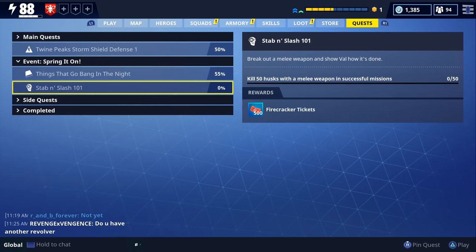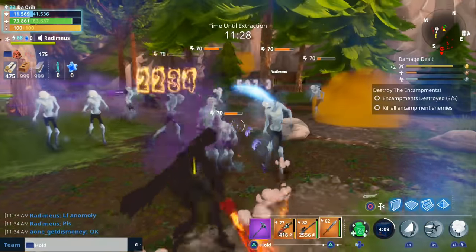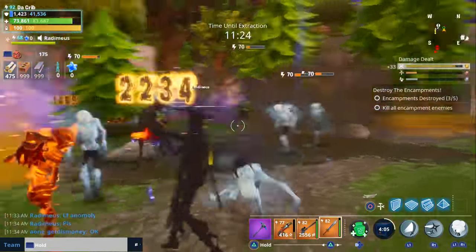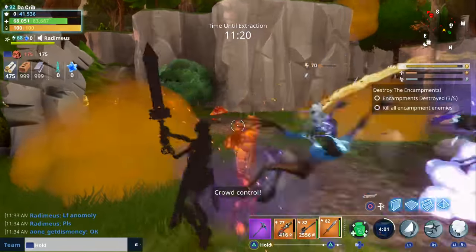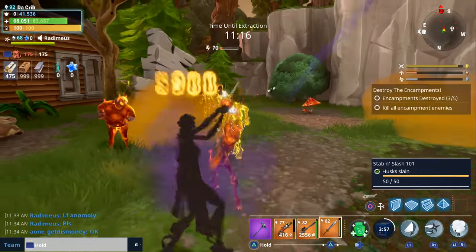The sixth quest is called Stab and Slash 101. All you have to do is kill 50 husks with a melee weapon in successful missions, and the reward is 500 firecracker tickets. You can complete it in any mission — I did it in a destroy the encampments mission. Just get 50 kills with a melee weapon. It was probably the easiest of all seven quests, though honestly they're all pretty easy.